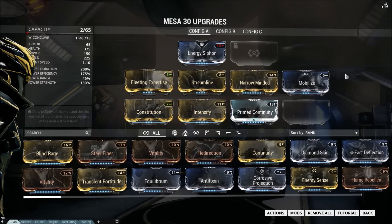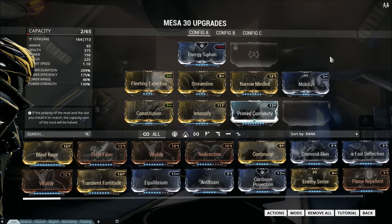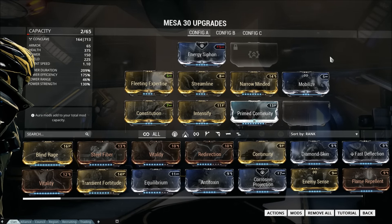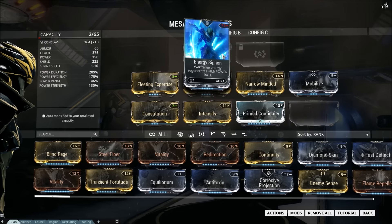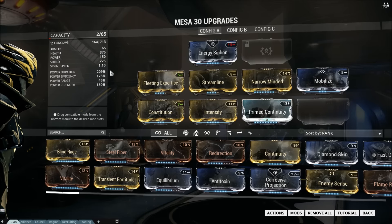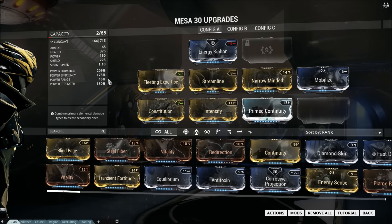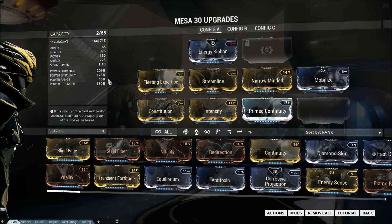Mobilize is purely for mobility — later I'll talk about moving it to the exilus slot if I had that on Mesa. This is the build I'm using with no extras besides the reactor. Energy Siphon is for energy generation and being able to use your abilities as much as possible. You have max efficiency — again, use your abilities as much as possible — and you have half range.